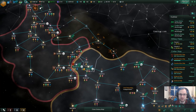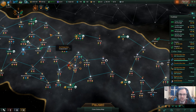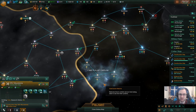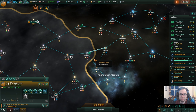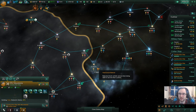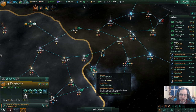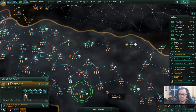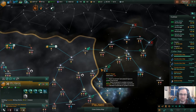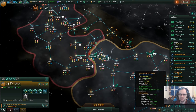Construction complete. Construction ship over here - building that research station because it's 5 engineering, which is not to be sniffed at. Construction complete. I shouldn't try and make a beeline - we'll get pirates. Because that's how you get pirates. Construction complete. I could focus on backfilling, but I don't really have enough minerals to really focus too heavily on that.